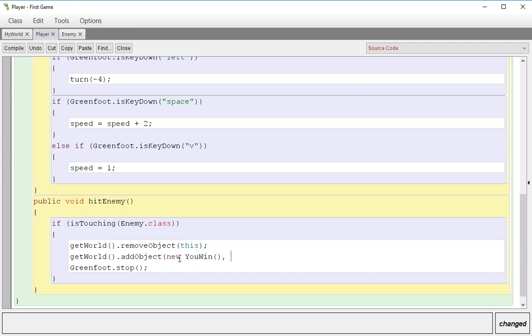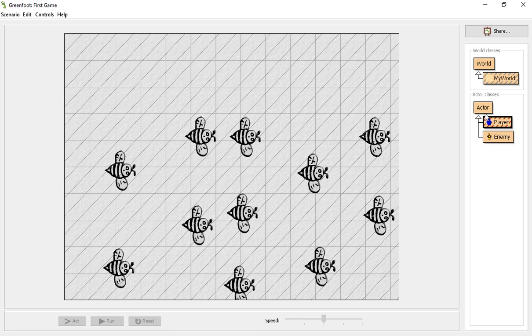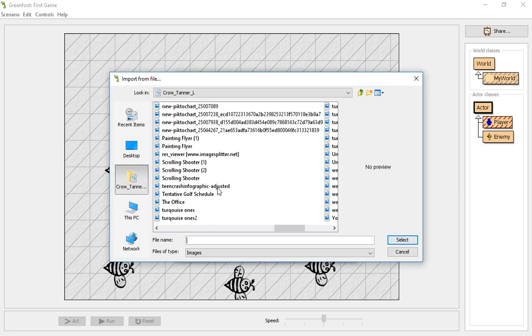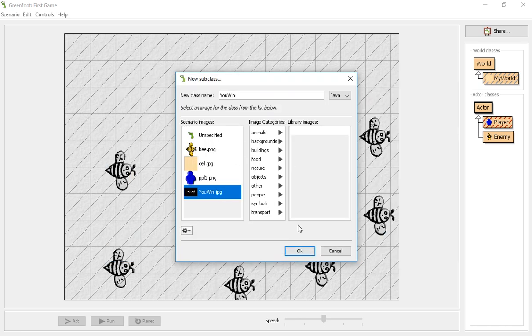We go back to our player and add object: new YouWin. We haven't made a YouWin yet, so this will come up as an error. We want to add a YouWin screen right in the middle of our game. Our width is 800, so I'll put 400; our height is 600, so I'll put 300. I'll make a new subclass called YouWin and import from file — I have a YouWin image, excellent.